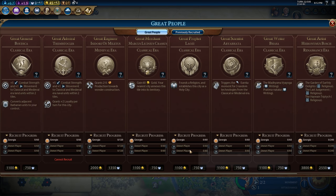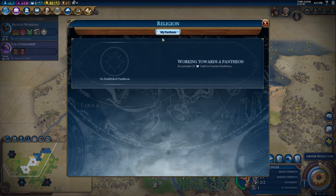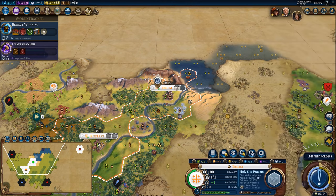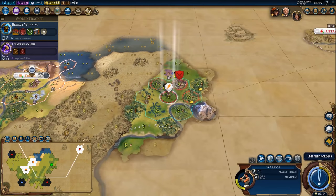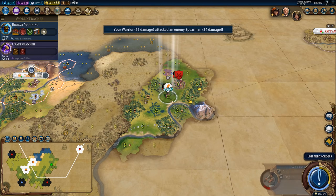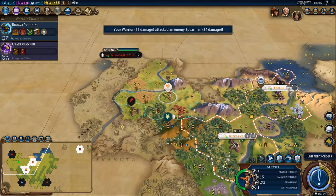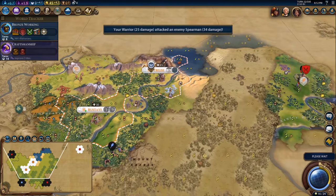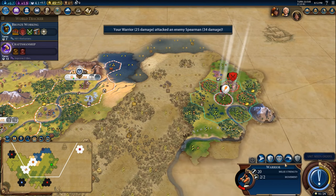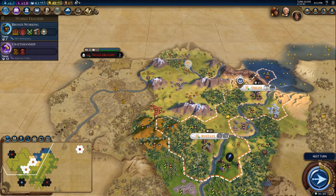Once the holy site is completed in your capital, you're going to want to assess the current great prophet standings and make sure to check how many religions have been formed and how many players are earning great prophet points. If the AI is not competing very hard for a religion, you can safely pick up a shrine and then continue on into settlers and military units. Usually I would only do this if there's only one religion already taken — typically that's from an AI player building Stonehenge and there's only two other civs generating great prophet points.